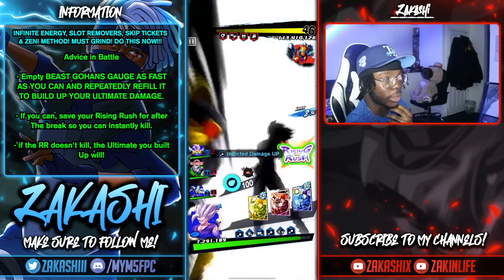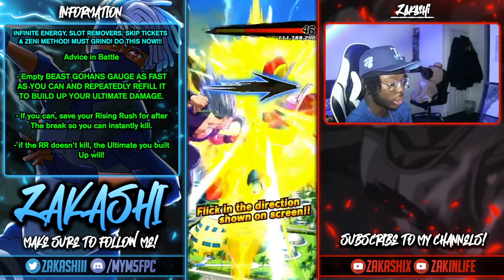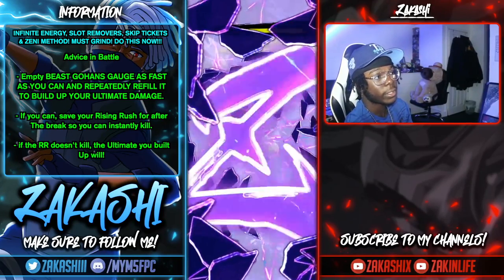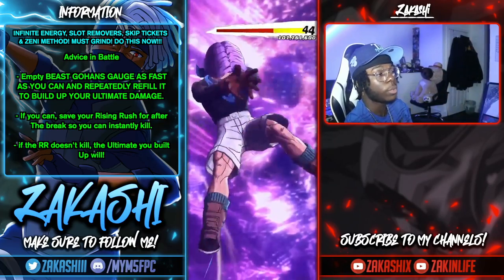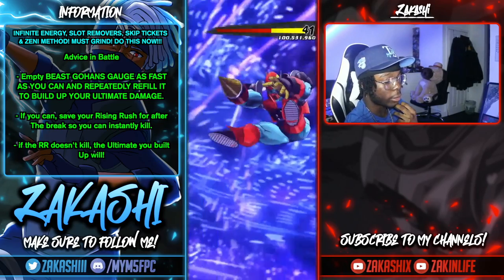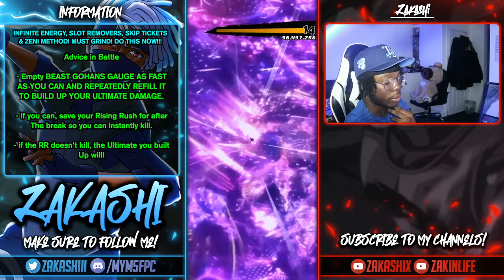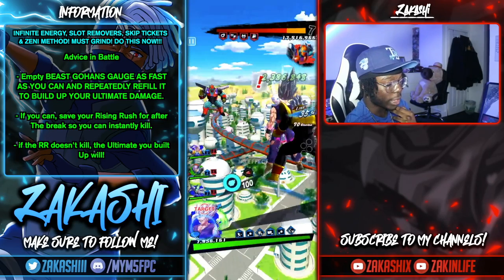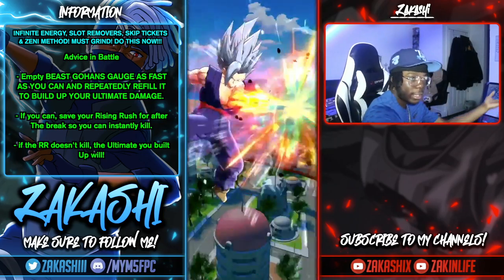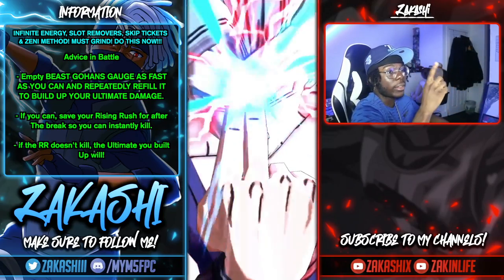Just to make it easier, I press the green card because Beast Gohan goes type-neutral on green when the gauge is full. I rush into that to maximize damage. Right after this, with the free gauge empty, I should be able to pop my ultimate and that will seal the deal. It should be that simple — just wait for the animation to run out.